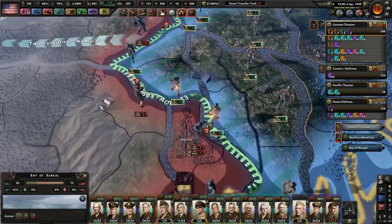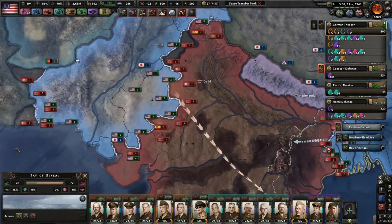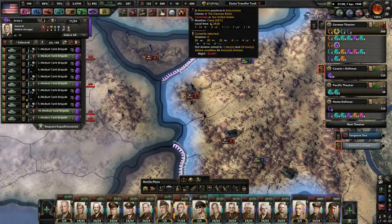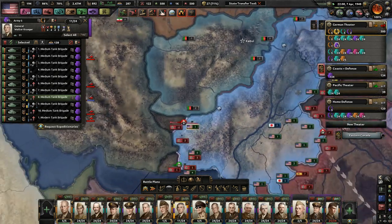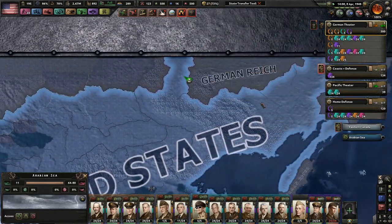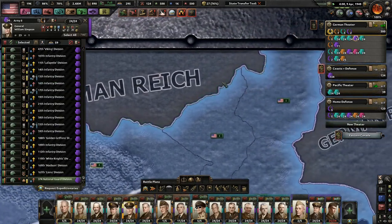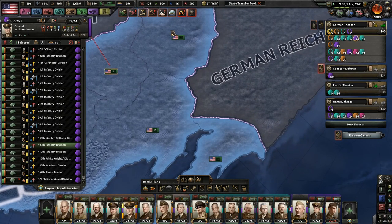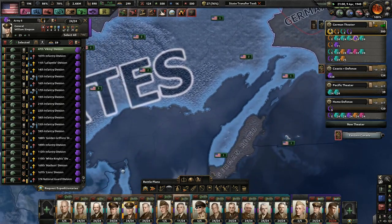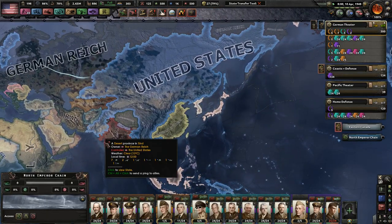We are trying attacks like crazy but they're not going so well. Germany, you're going to lose a lot of divisions here. I would not be surprised if I've taken more than four and a half million casualties by now. Go ahead and wrap these guys up — wrap them like Christmas presents. And that's one thick United States, and that's not even on the mainland.